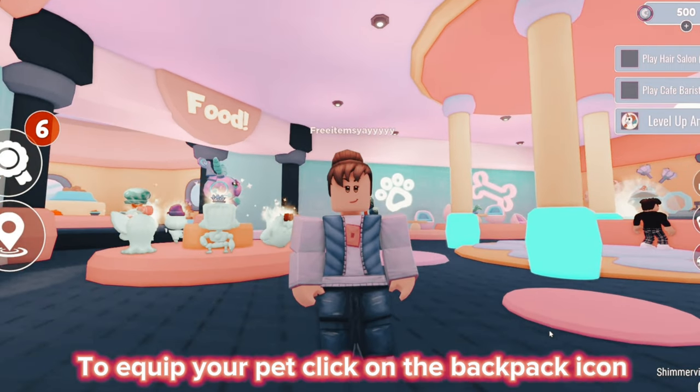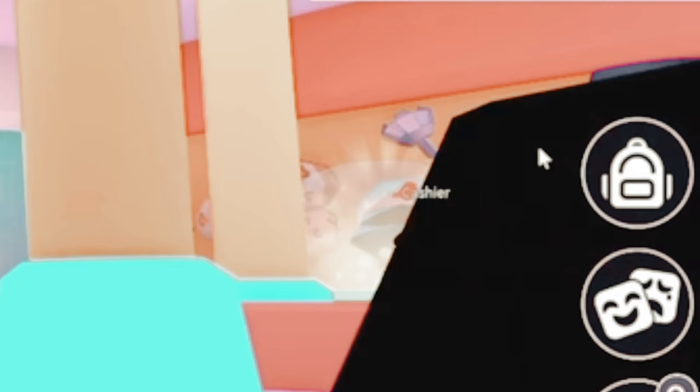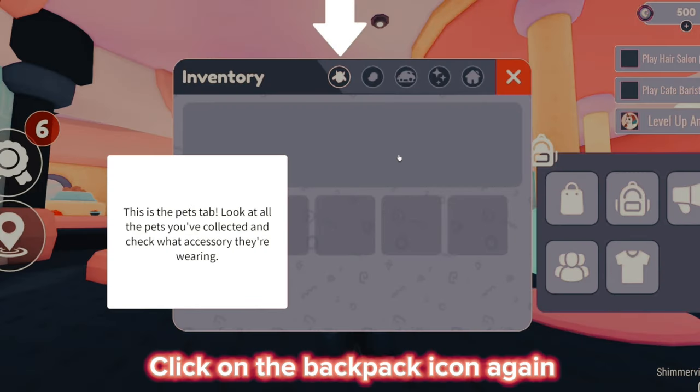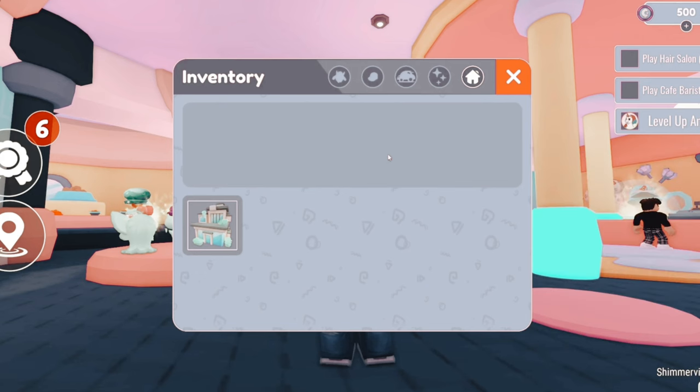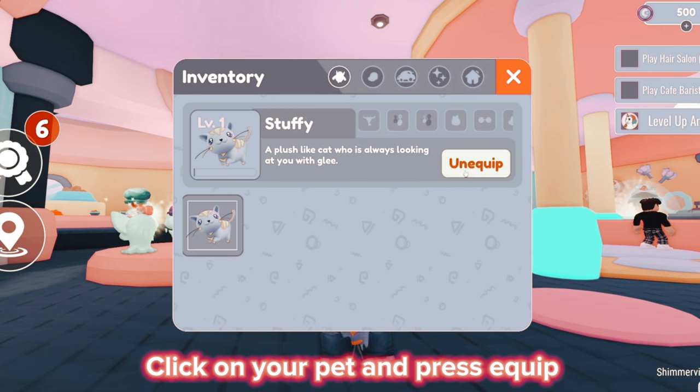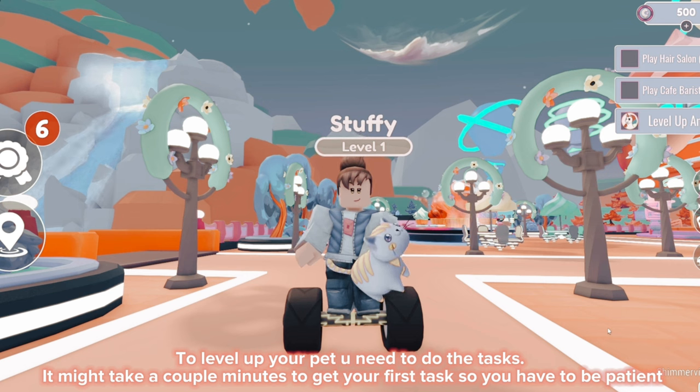To equip your pet, click on the backpack icon, then click on the backpack icon again. Click on the monster icon, then click on your pet and press equip. To level up your pet you need to do the task.